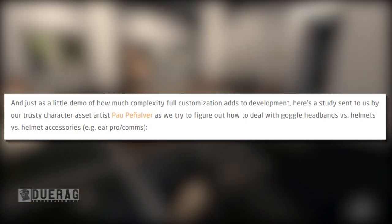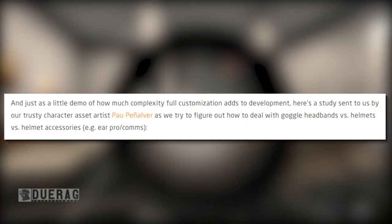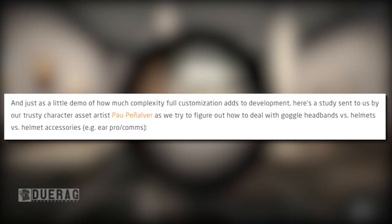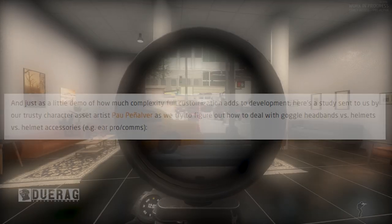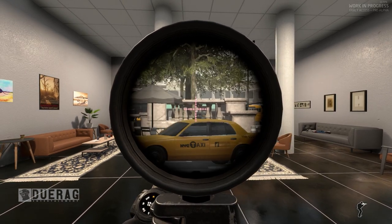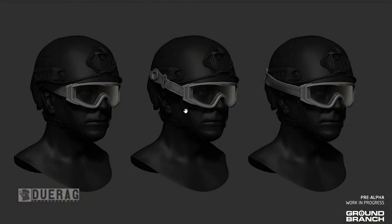Just as a little demo of how much complexity full customization adds to development, here's a study sent by their character asset artist showing goggles in different positions — underneath the helmet, on the side of the helmet, or going around the helmet. This is kind of what I'd like to see from a lot more games when they decide to do customization — being able to put goggles on the helmet, take them off, or roll up sleeves. It gives a lot more customization options.